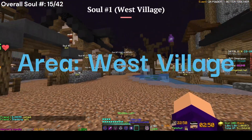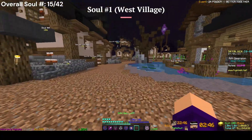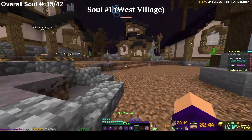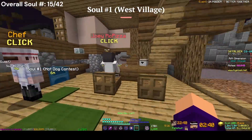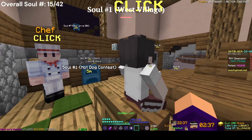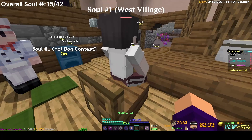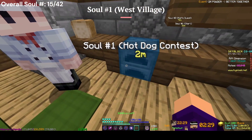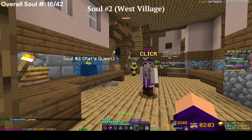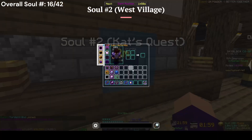Now we're on to the West Village. The first soul in this area is called Steam. You go this way, go in this house, and talk to one of these guys — they'll give you a hot dog contest. Once you get all the hot dogs and bring them to him, this furnace will be removed and reveal the soul.